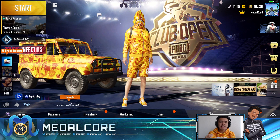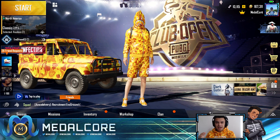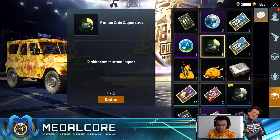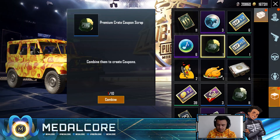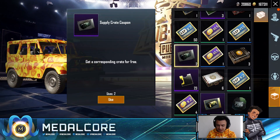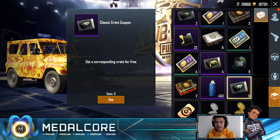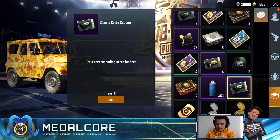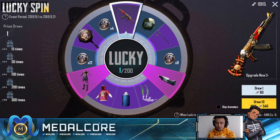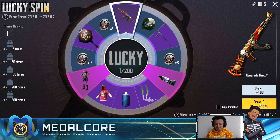Your support is all because of some crazy free pull video we did a couple days ago. If you go in my inventory, I'm slowly working up to get a ton of free crate coupons — I've got two supply crate coupons, four premium, and six classics. Today we have ten thousand UC and we are going to be spending it.